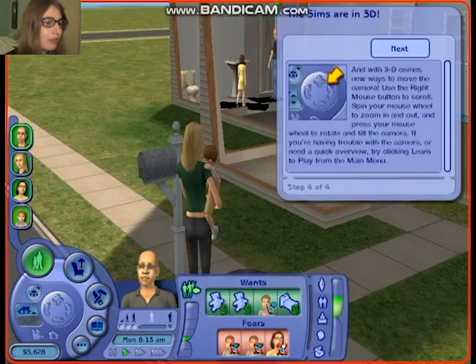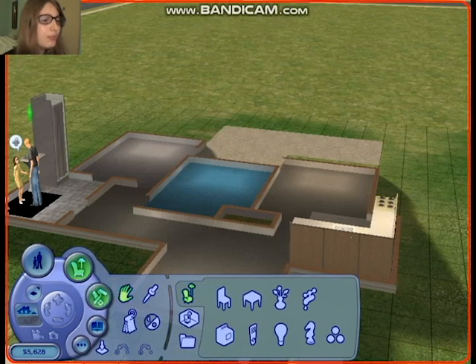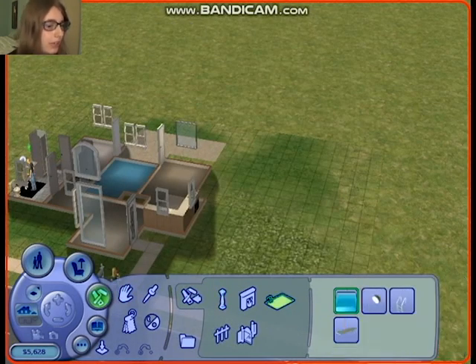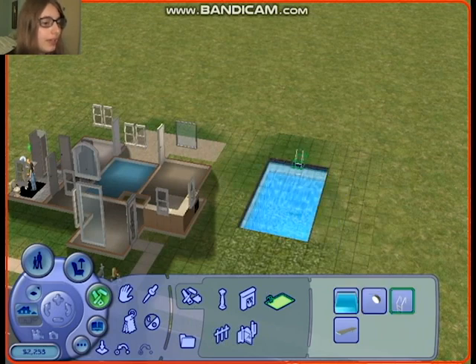Now let's furnish the house. Actually, I want to build a pool. Let's do that. The pools are here. Let's make a pool and add a ladder to the pool. Let's put it here.